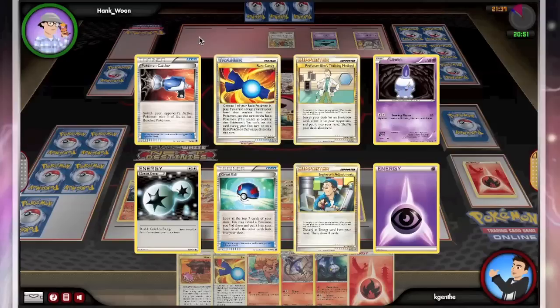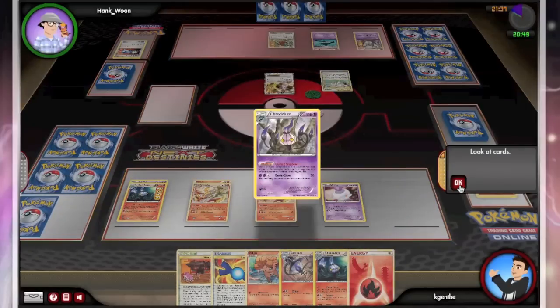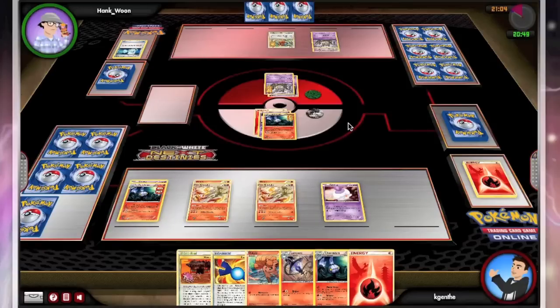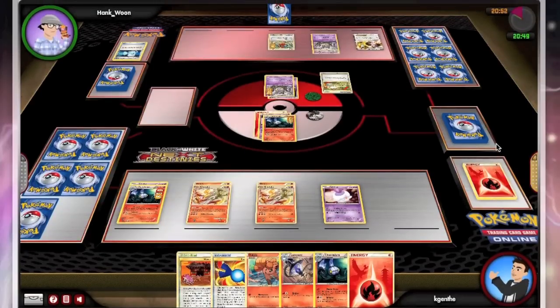My opponent is going to play an Elms, which is his supporter for the turn — great for me. We'll see if he has a switch. He gets ahead on his Scoop Up, which is mildly annoying because not only does that take the damage off the Gigas, it gets it out of the active. If he drops a Dodrio, he's going to be able to drop six damage counters wherever he would like. Looks like he's going to target my Chandelure. If he has the switch, he'll be able to finish it off — he lays down his Gigas again. Does have the switch, but now he's down to one card.